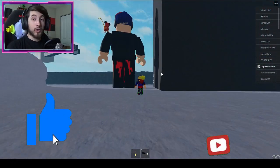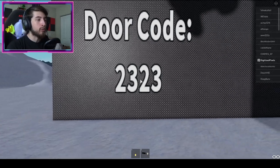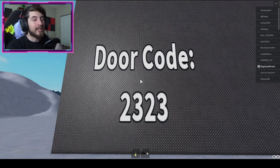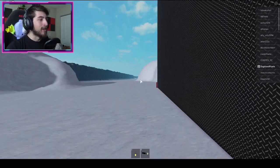All right, here we are. The code is right here — door code: 23, 23, 23, 23. This code will always be the same, so it does not change on each server. It's always going to be that number. Now once you do that, we're going to go ahead and go this way.